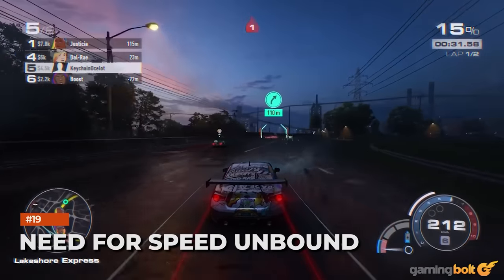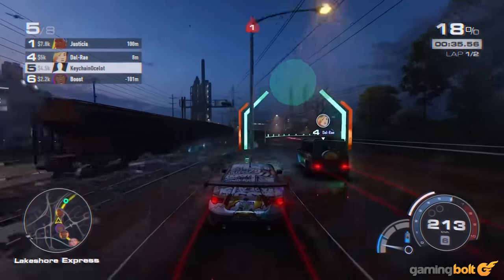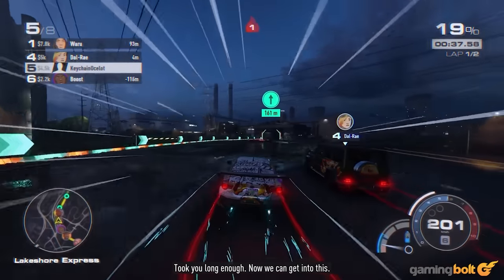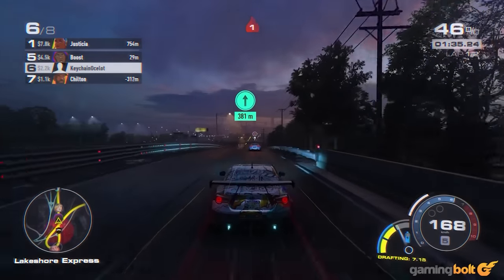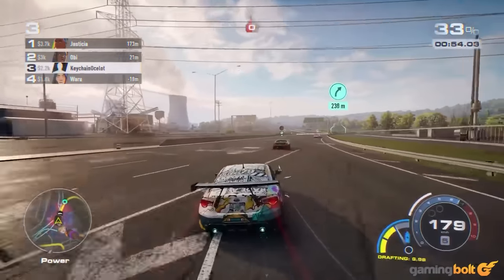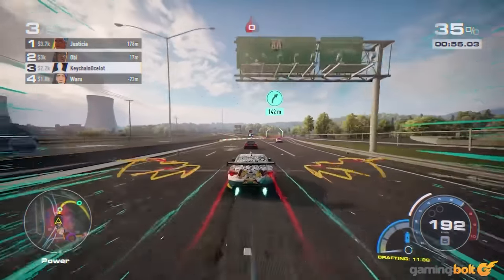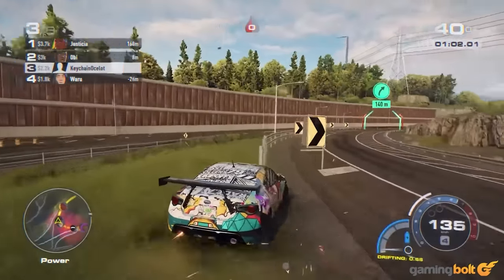Need for Speed Unbound: Need for Speed Unbound veers away from its traditional roots by opting for a different art style, and remains all the better for it. Criterion has gone with a rather unconventional mix of semi-realistic visuals where anime-like elements have been mixed in together with a traditional world. Add to that some solid arcade racing and a bevy of customization options, and Unbound becomes one of the best entries in this long-running franchise.